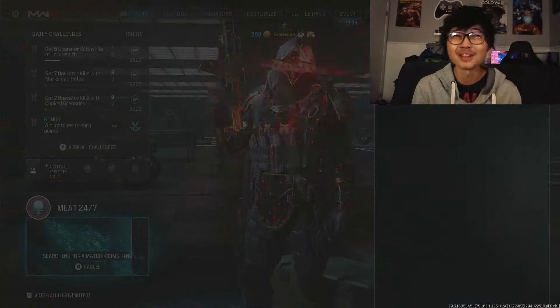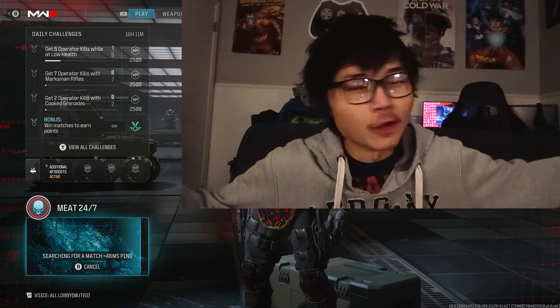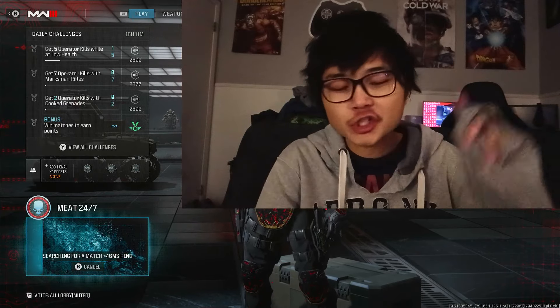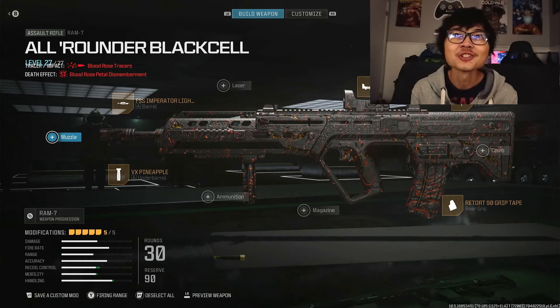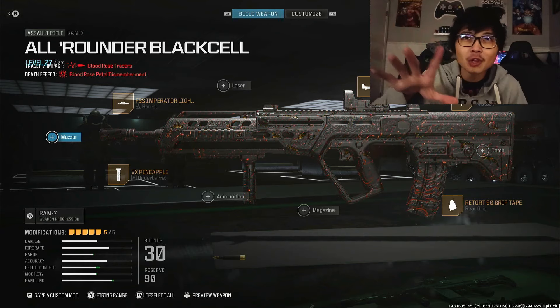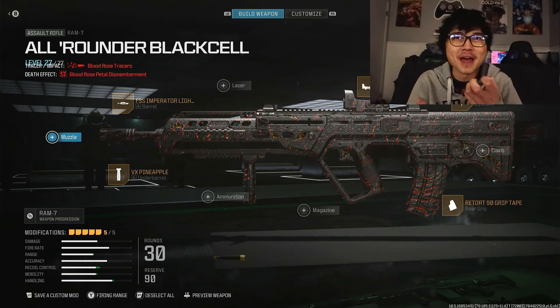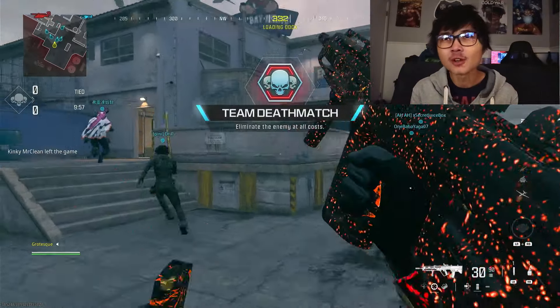It's the quickest map in the game. Meat is just up there with the holy grail of small Call of Duty maps — we've got Shoot House, Shipment, Das Haus, and now Meat. This camo actually looks sick when you put it on a black cell variant of a weapon, because you can still see the black cell smoke coming off of it, and with the magma — it just looks so good. Look at the way it's moving all around.